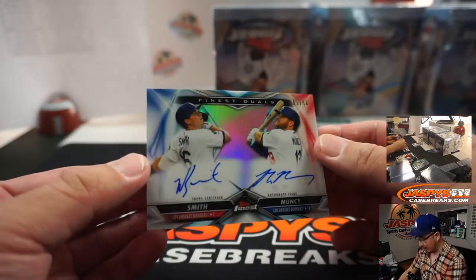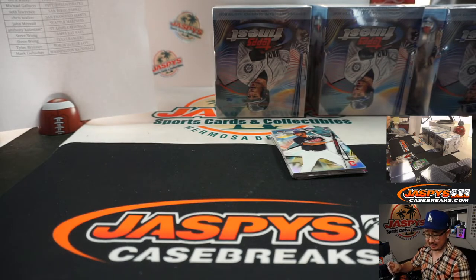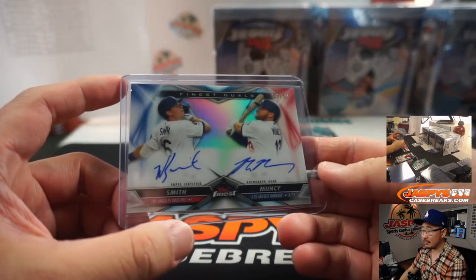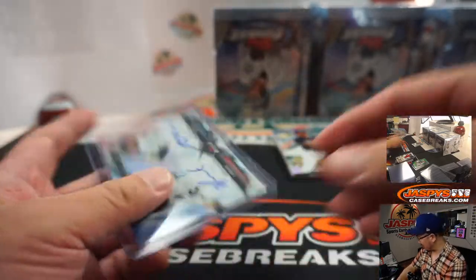Duel autograph, three out of 50 — Will Smith and Max Muncy for my Dodgers. David Duffy's got my boys in blue. That's pretty sweet.